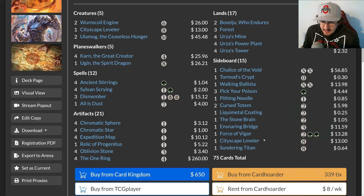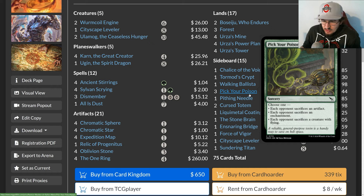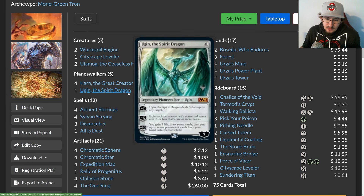Beyond the Karn package, the sideboard has four cards you can't tutor with Karn: one Force of Vigor and three Pick Your Poison, which have been the cards of choice for dealing with the Scion plus Leyline of the Guild Pact combo. Ugin, the Spirit Dragon as a one-of is also very neat — since Leyline of the Guild Pact makes everything all colors, you can minus Ugin to exile every permanent of one or more colors, clearing the board while leaving only the opponent's Scion as a 4/4, which is totally manageable.